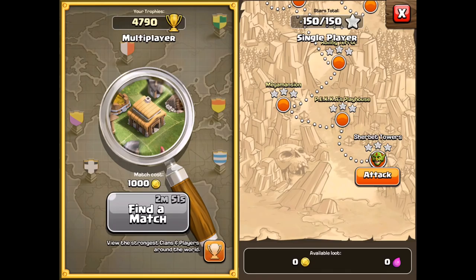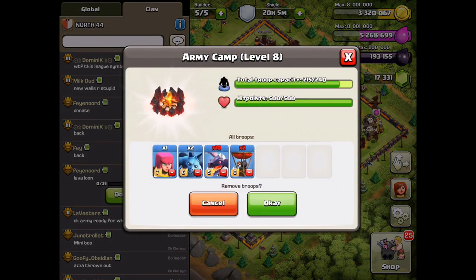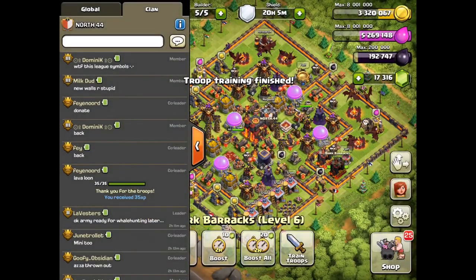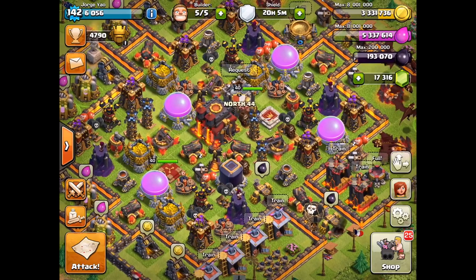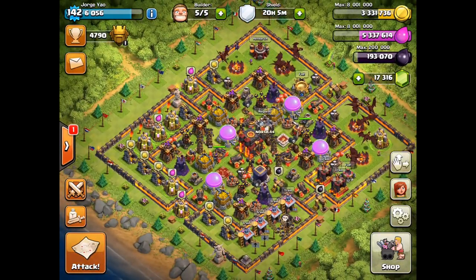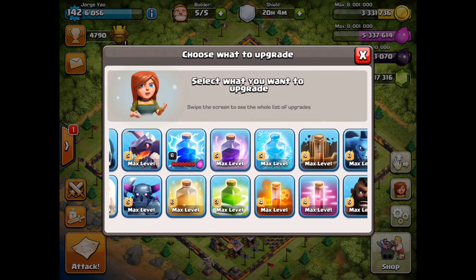I explained the 'whale dash' in my road to Legends League series. In this episode, I'm not spamming the find-a-match button because I'm on a 20-hour shield — I'm not going to break my shield. Right now I'm just donating to clanmates and helping them out as they prepare for that countdown to find the first whale. Let's go ahead and gem some stuff, which is what we're here for. In the shop I have 25 extra walls — we'll do those in a second. First, let me find the research lab to upgrade my lightning spell.